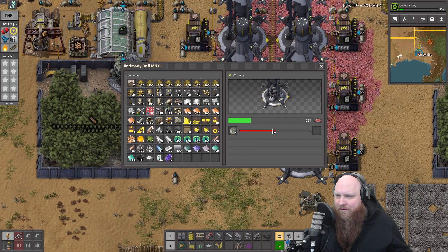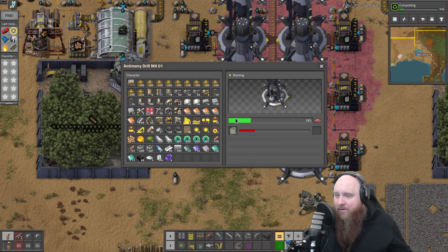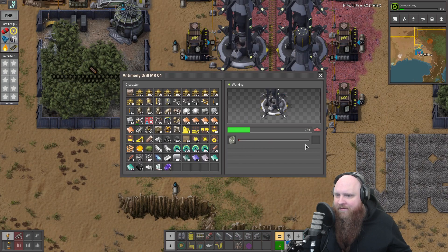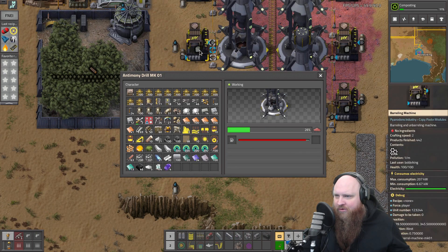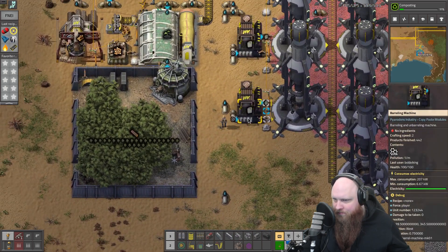So we only need two canisters and just make a closed loop — it should be fine. Let's give it a second and you'll see exactly what's going on. Whenever we use up one of these canisters we get an empty canister back. There we go — the empty canister goes over here, gets filled up again, and goes back. That's the whole trick.